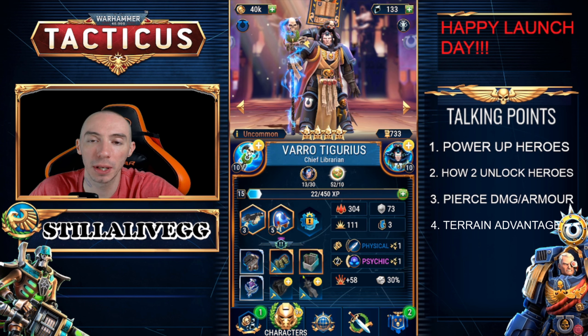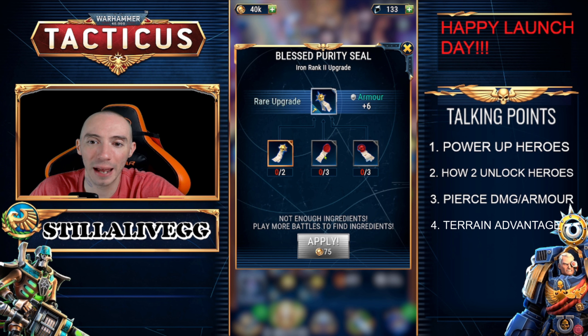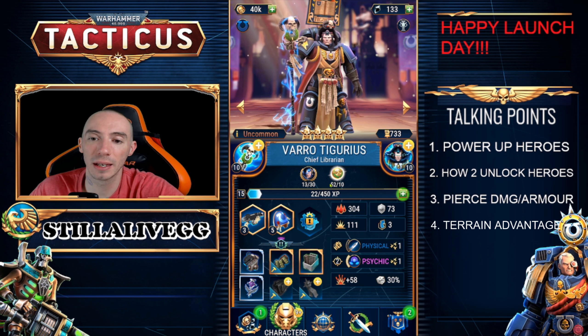When you have all six material pieces acquired and rank up your character it will increase their stats, but even if you just put on one piece of material you'll still get a stat increase. Once applied, you'll see it increases their armor stat by six, for example.